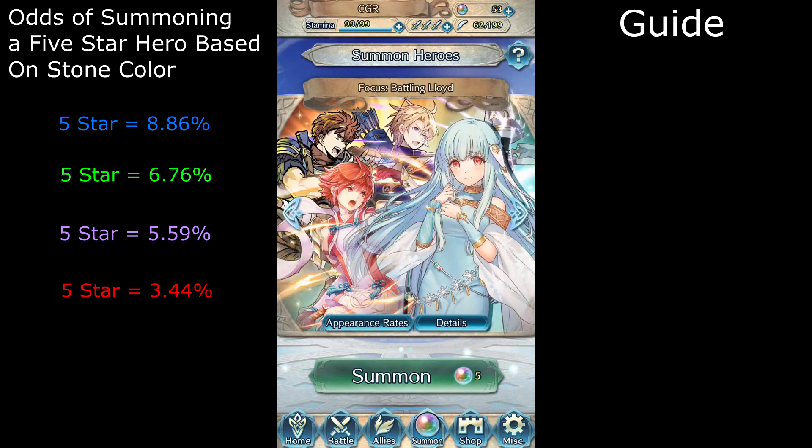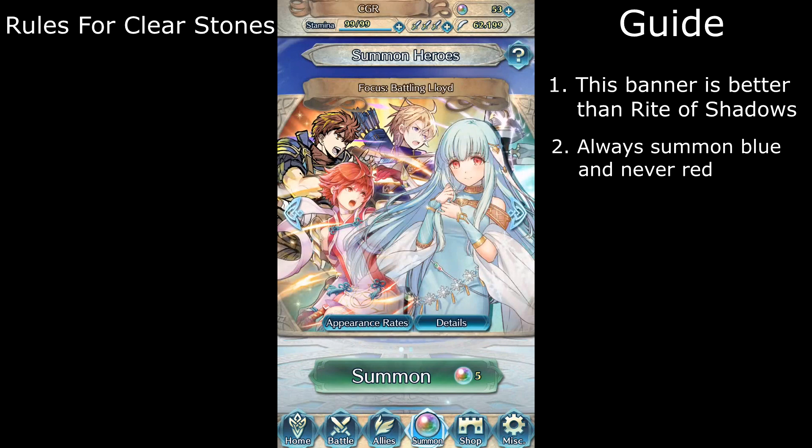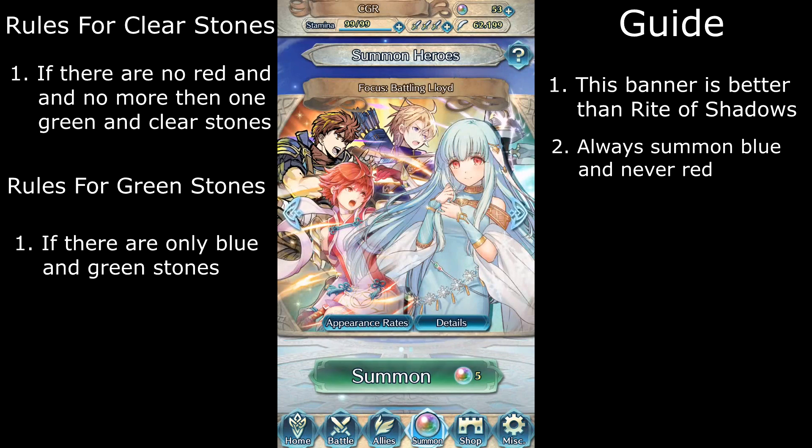First off, this banner is better than the Rite of Shadows banner, so for higher efficiency use this banner. My second tip is to always summon blue stones and never red stones. The rules for clear stones are pretty simple — as long as the session does not have more than one green stone and one clear stone and zero red stones, then it's okay to summon the entire session. The rules for green stones is that as long as there are zero red stones and no clear stones, you can summon all the green stones and blue stones in the session.